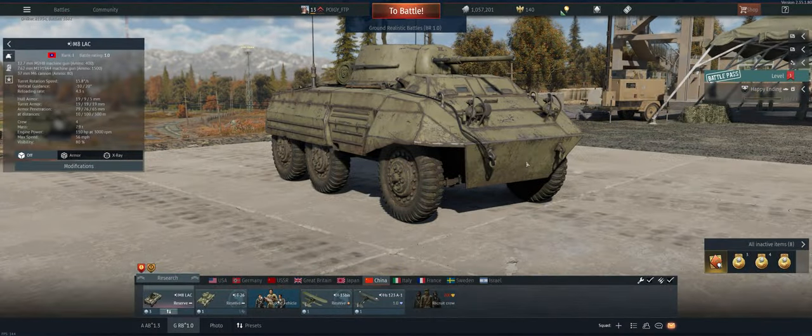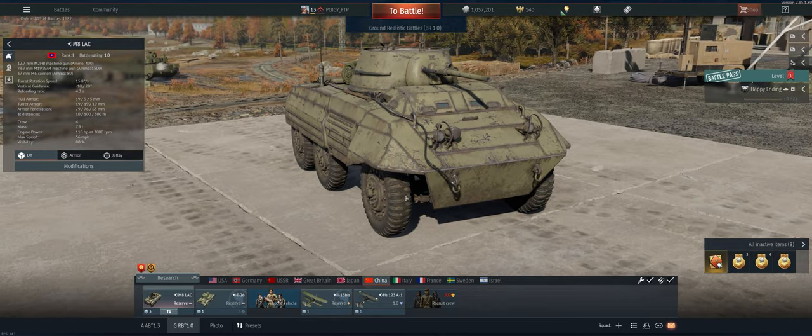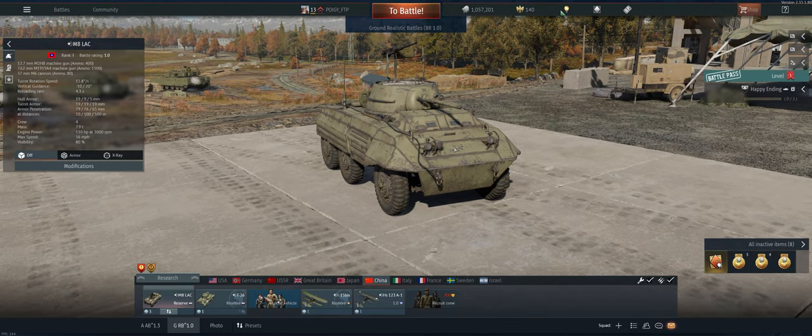Hey guys, welcome back to the channel. Poigie here, getting ready to take out the Chinese M8 LAC in ground realistic. It's a great little tank — no armor so don't get shot in it, but the 37 millimeter has good pen, and if you can keep your crew members alive, that .50 cal can do a lot of damage on reserve tanks. Let's take it out and see what we can do.